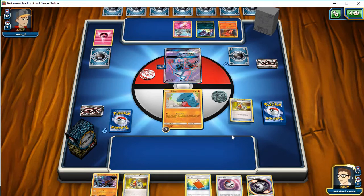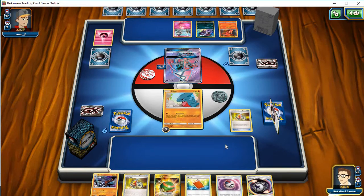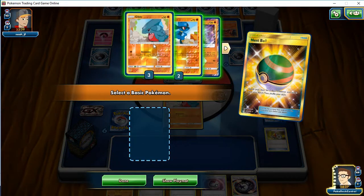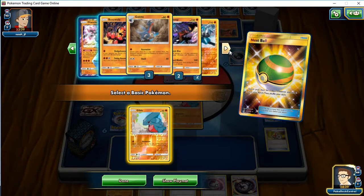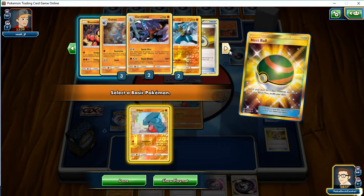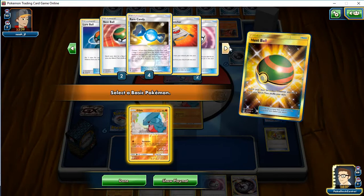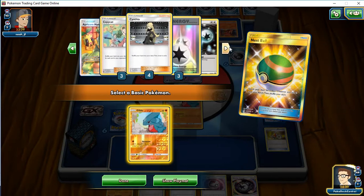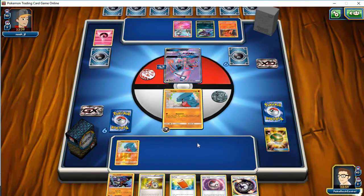That's probably a huge mistake, putting the energy there, because all he's got to do now is put down a DCE and he easily OHKOs me. So what do I have here? I'm definitely putting down another Garchomp, another Gible. I have a Garchomp in hand but I'm missing a Gabite. Looks like I'm missing an Acro Bike, maybe a Nest Ball. I've got all my candy, I'm missing two Shrines, a Copycat, and I threw away a Counter Energy. I have one in hand and one in play.